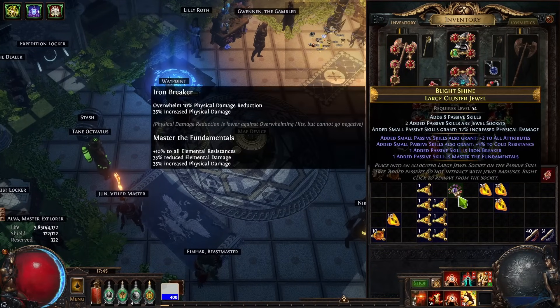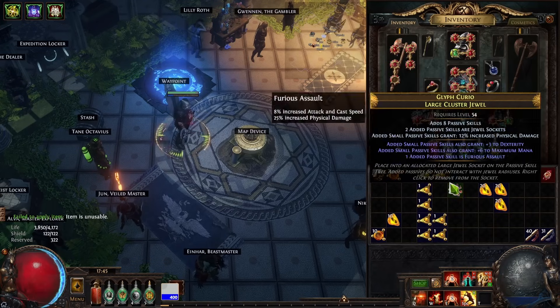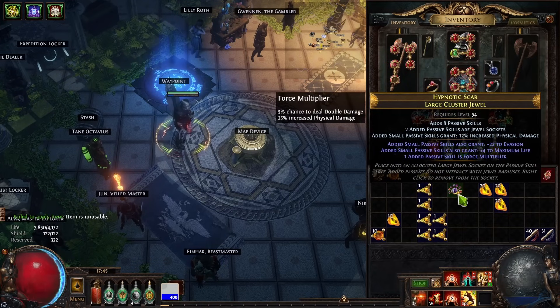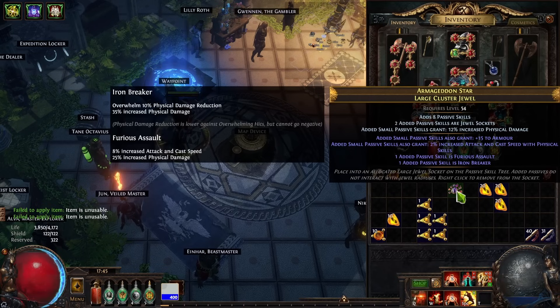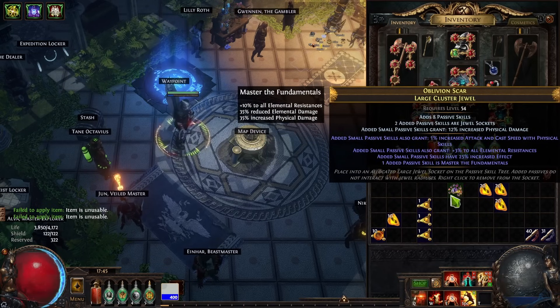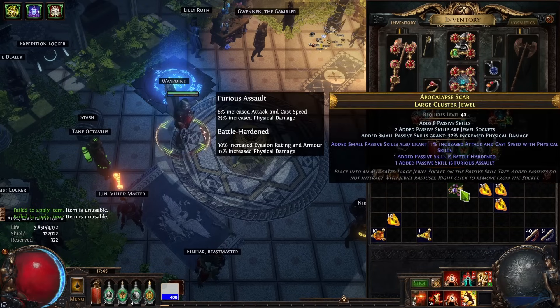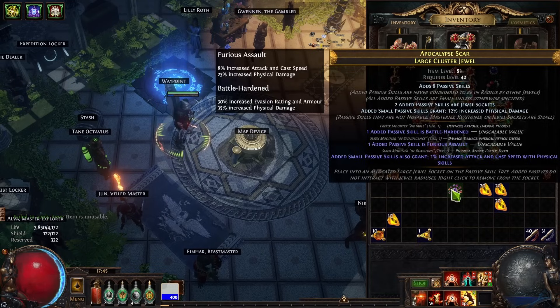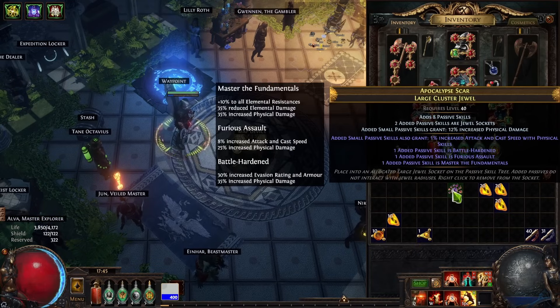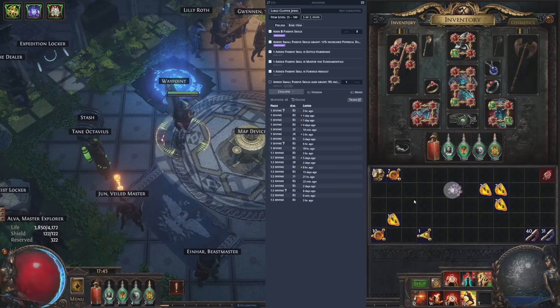The next step was cluster jewels. I bought a couple of bases and crafted them, and went kind of overboard because I wanted the best for my build. I crafted seven of them — whenever they rolled three passive skills I stopped rolling and listed them for sale to make currency and start from scratch, since the bases were pretty cheap at around eight to ten chaos each.